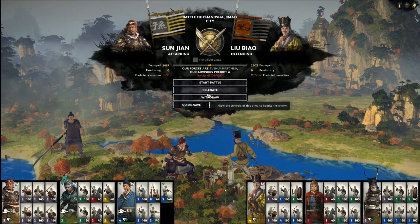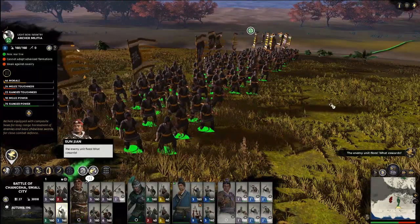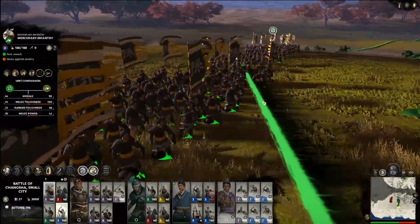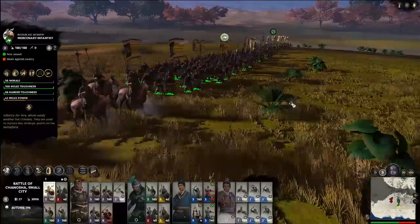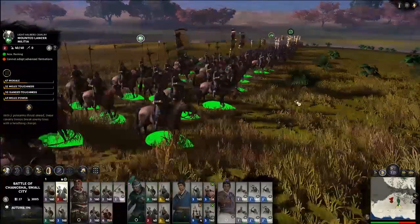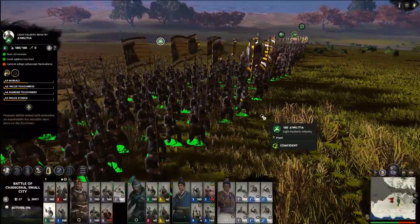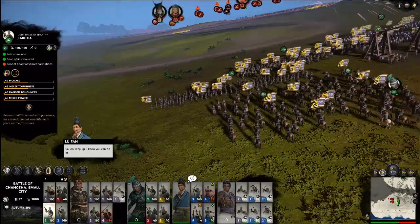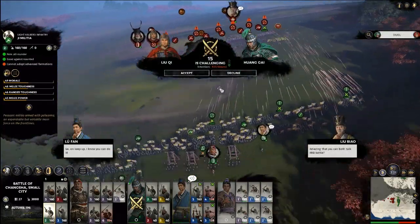Here's a quick rundown of each basic unit type. Archers murder things at a distance but get murdered by cavalry — they're good behind your infantry. Shield infantry get less murdered by archers, generally handle other infantry quite well, and can hold their own against cavalry — they're good in the center. Cavalry murder archers and also murder melee infantry if they get a flank or rear charge — they're good at flanking. Spears murder cavalry and hold the line quite well versus infantry, though they won't output the same damage. Spears are good on the flanks or in the center if there's a bottleneck.